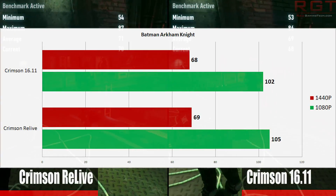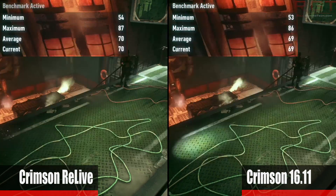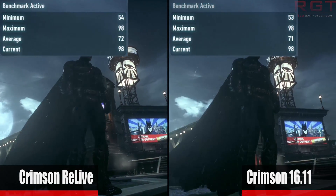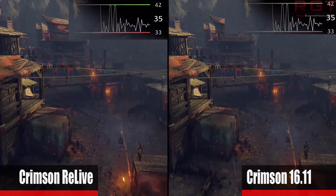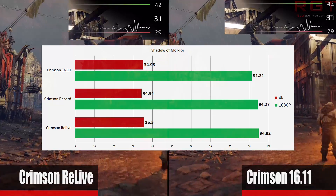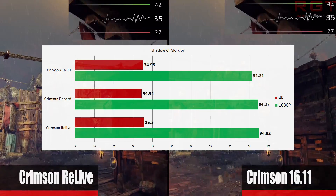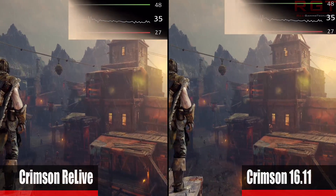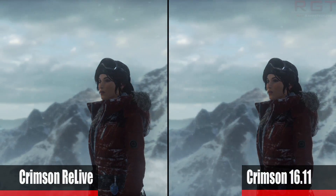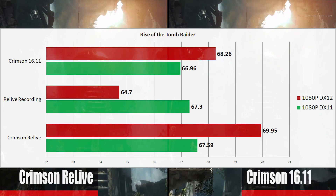It's also worth noting that the 16.11 drivers have seen major improvements since the RX 480 and other Polaris GPUs were first released. Indeed, AMD boasts that Polaris' performance has gone up about 8% or so since the GPUs were first put on store shelves. Overall, throughout our testing, DirectX 11 and DirectX 12 titles have both improved in performance in either GPU or CPU-bound scenarios, which is absolutely fantastic. Sure, the differences here are typically no more than a few frames per second, but it is free performance, and combined with Relive and the other features discussed, it is very impressive.